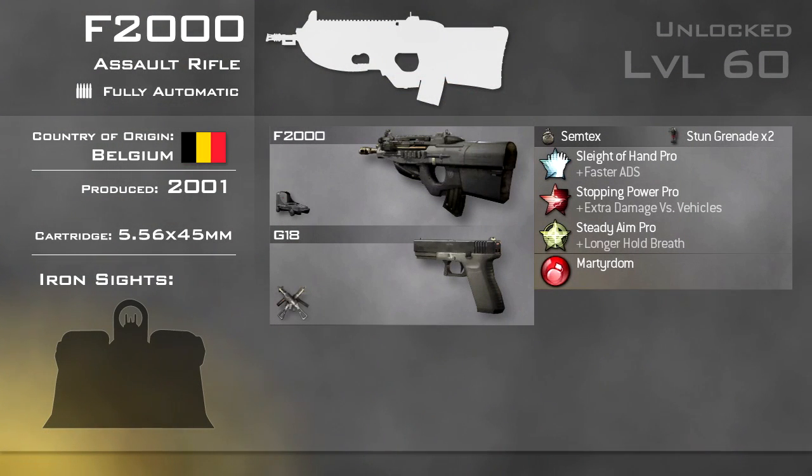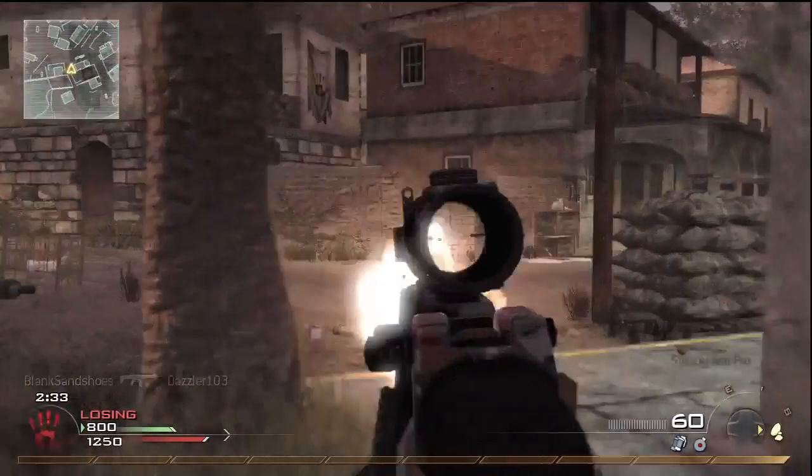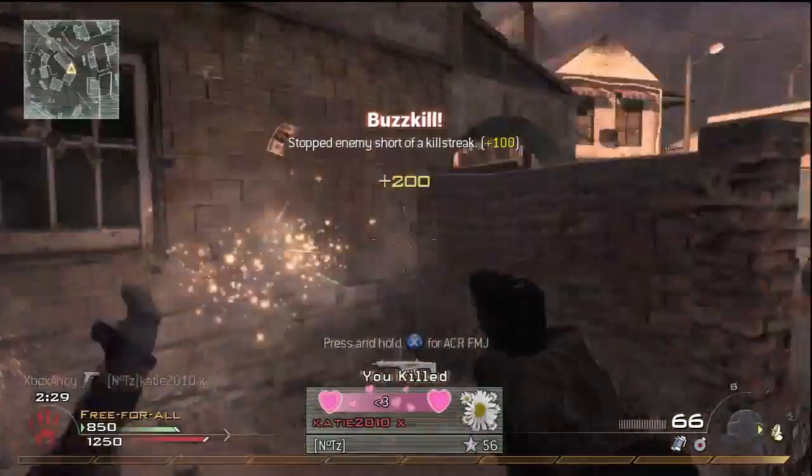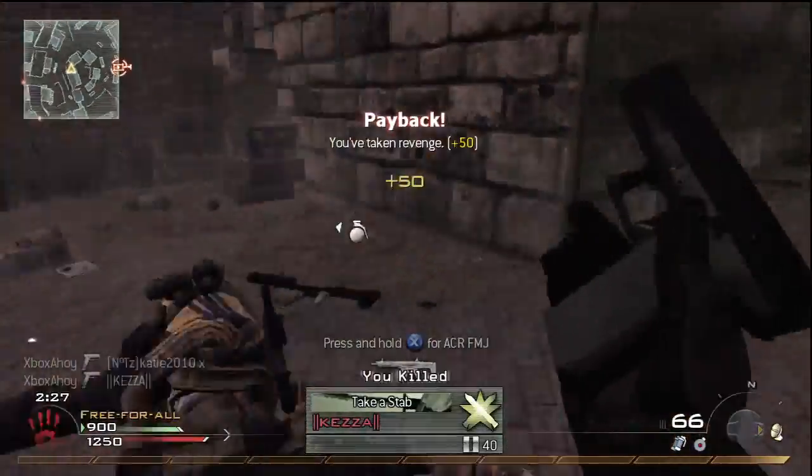Be sure to pick a decent secondary weapon to serve as a backup. Most of the machine pistols will fare better at long range than the F2000. I was using the Glock 18s, as the single machine pistol handles in a similar way to the F2000, with a reasonably quick draw time.